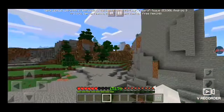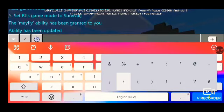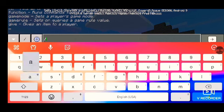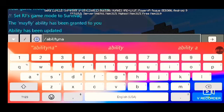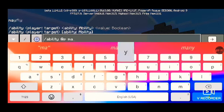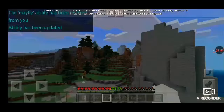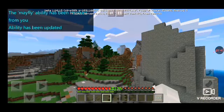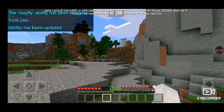To remove the ability if you don't want it anymore, type: slash ability, then your player name, then mayfly, then false. It will tell you the mayfly ability has been removed from you, and you can no longer fly.